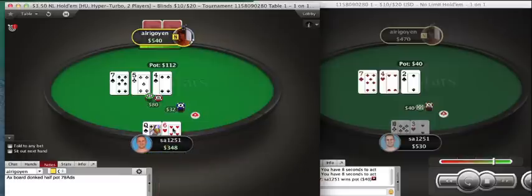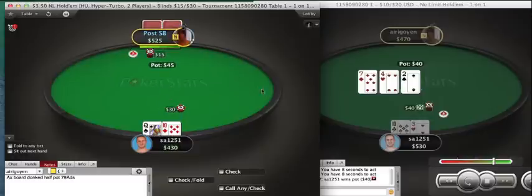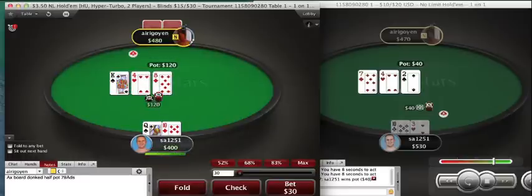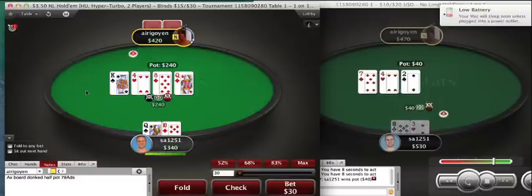Here I will look to bet three streets with my straight draw and backdoor flush draw. If he checks, he's check-folded twice, which gives more believability to the fact that his donking is going to be a strong part of his range. Queen-ten offsuit — I will check-call one street. On a board like king-eight-four, it's very hard to defend properly even against a half-pot c-bet — you have to start adding some type of hands to your range.